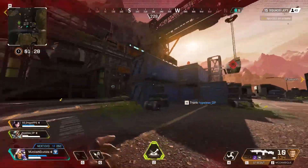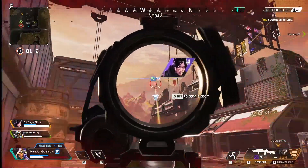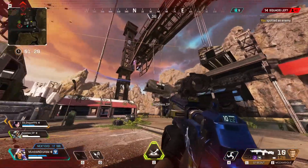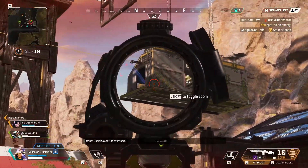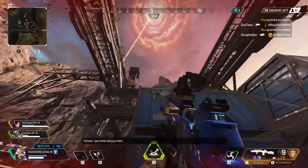Let's fast forward a little bit. I start getting shot at by another squad, I move to cover, pre-aim at where the shots came from, and then slowly open up the angle until I see the target. I shouldn't have backed off here — I'm not under any pressure and I had four more shots left. I might have been able to land one more hit before Wraith's tactical kicked in.